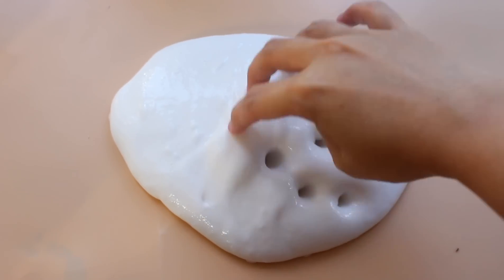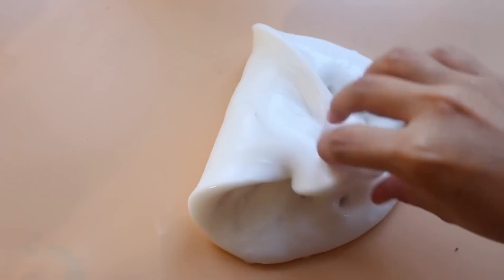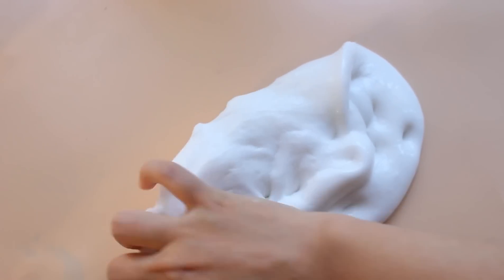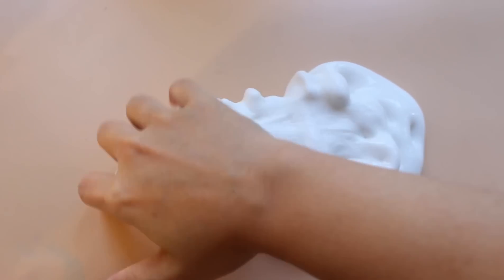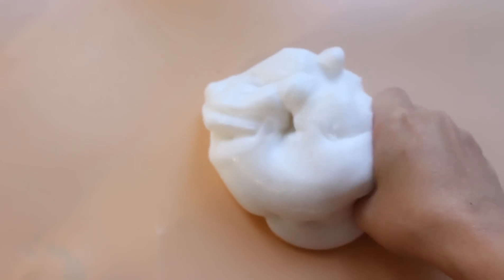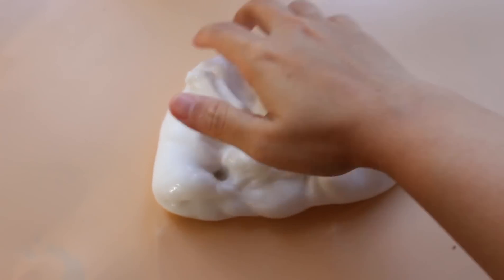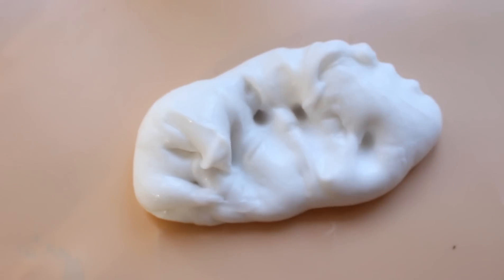Đây là base slime của chị đã hoàn thành. Nó hơi tưng nhẹ một chút vì có nước, tuy nhiên cũng không quá tưng. Chị làm kích hoạt vừa đủ, và cũng phải nói là nó hơi cứng tay — bởi vì khi lát nữa cho vào tuyết nhân tạo thì nó sẽ có xu hướng hút nước và chảy ra. Nên cả nhà đừng làm quá dẻo hay lỏng.